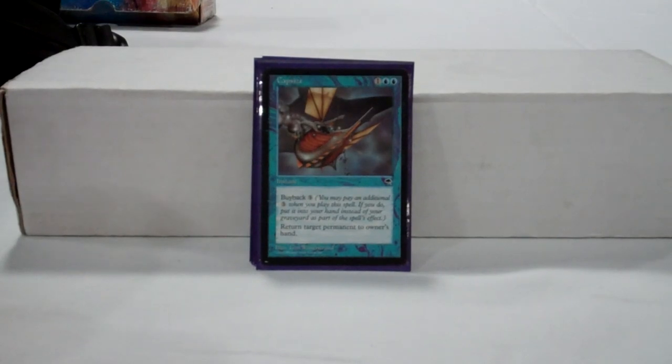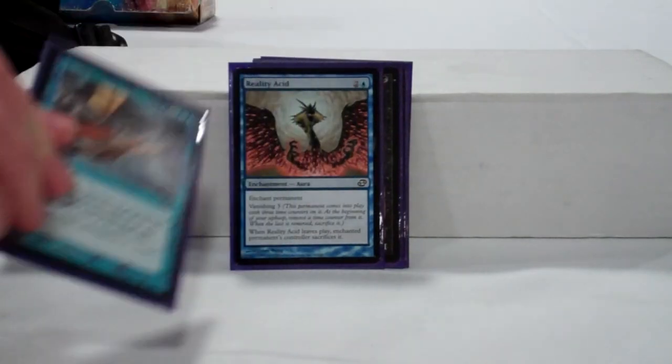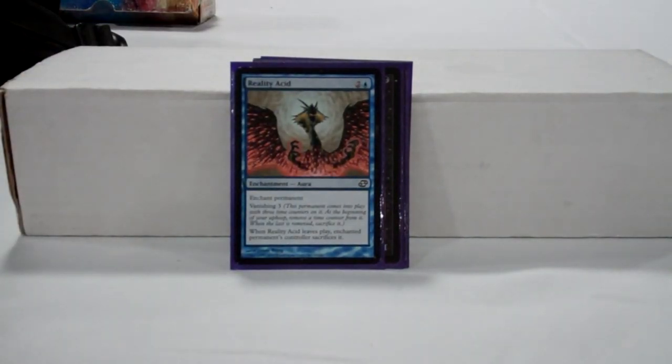Capsize is possibly the most important card in the deck — this is what you are Merchant Scrolling and Mystical Teachings for as often as possible. Once you get to around 10 to 12 mana, and this deck will need to stretch the game out that long to win, you can start setting yourself infinitely ahead, and occasionally buy it back from your graveyard if need be. Capsize is also very strong with Reality Acid, a weird non-conditional permanent destruction in blue. I've certainly locked people out of a game completely by paying 9 mana a turn to Reality Acid a land, Capsize it, rinse, lather, repeat.